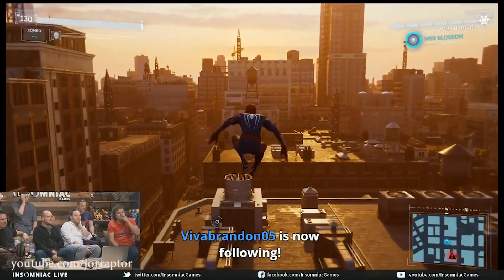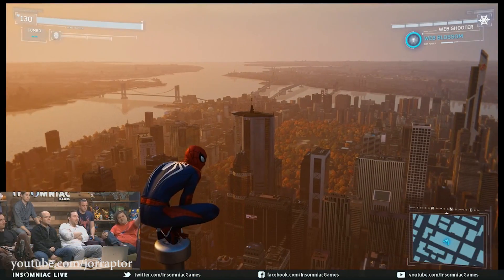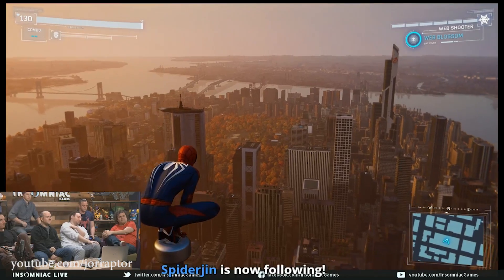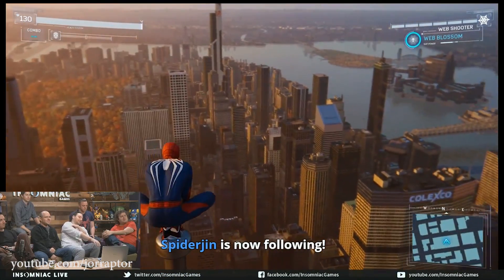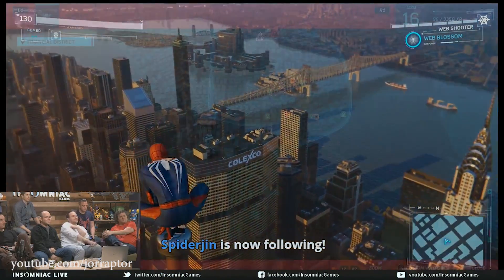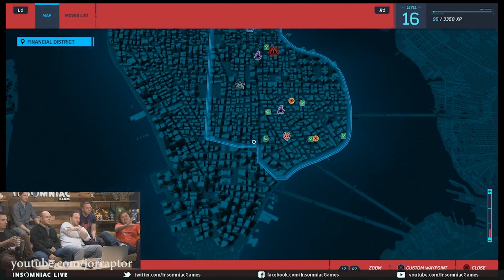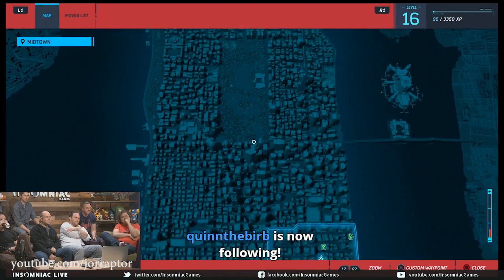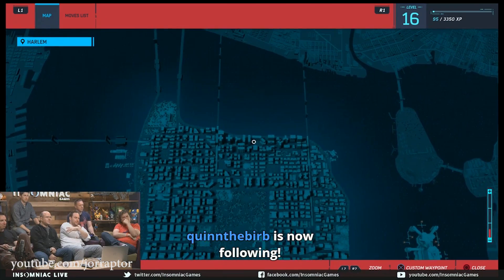Let's take a look at the map of New York in this game because it's pretty big. We see Spider-Man looking over the whole map and we can also see the map menu. Only a small section is playable in the demo — the area with the more 3D buildings — while things across the bridge are just there for the sense of scale.